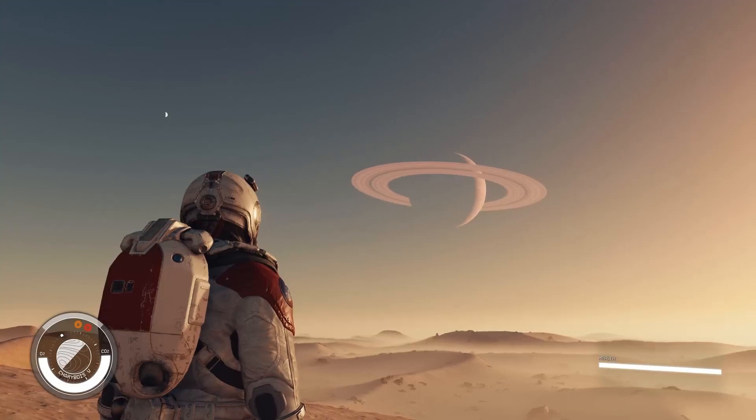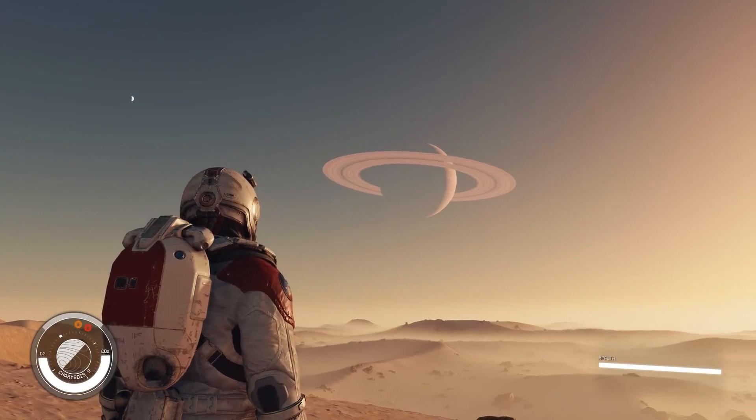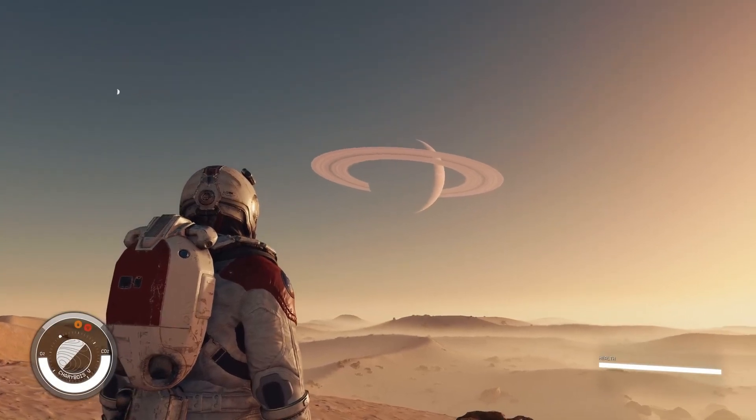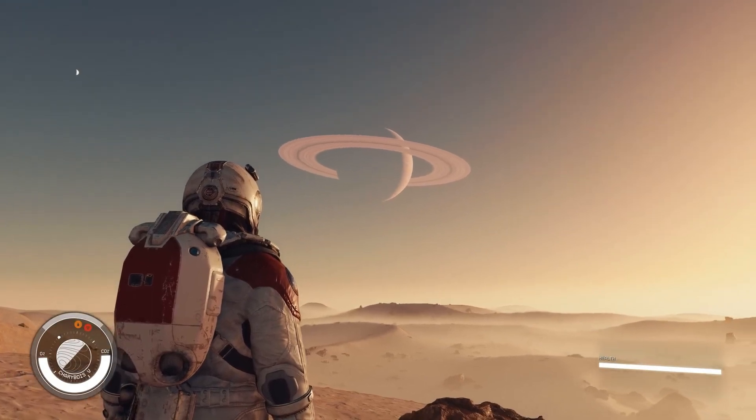Next we drift to the planet of Charabidus 5. The ringed planet is a spectacle to behold. It's got a feel of authenticity to it, more tangible than what we've seen in games such as No Man's Sky.